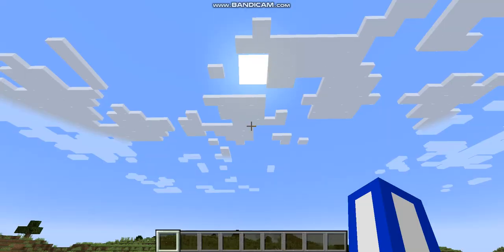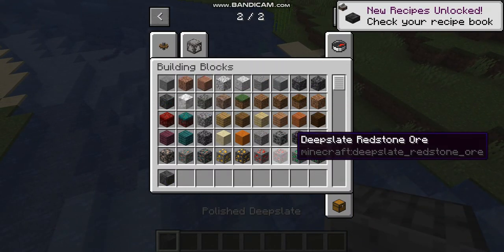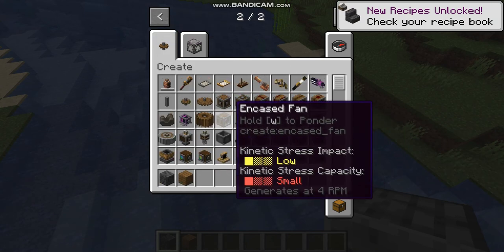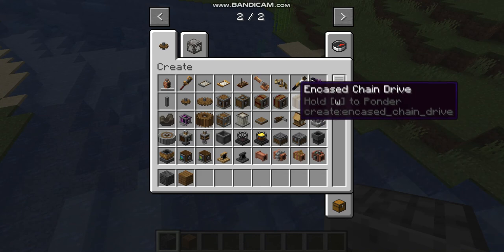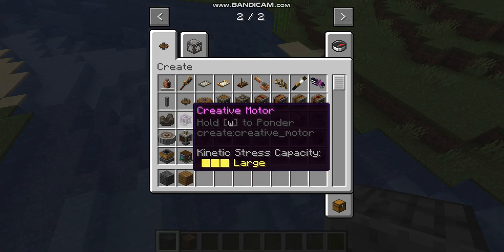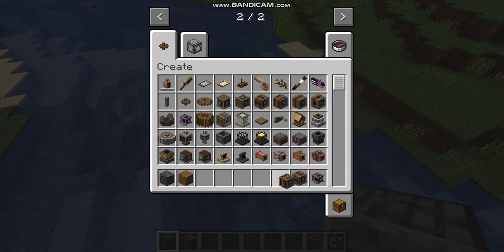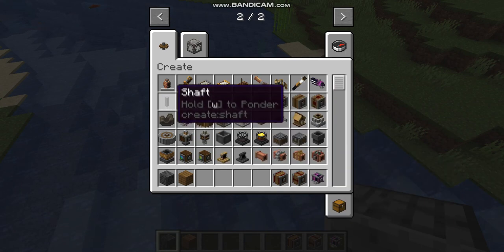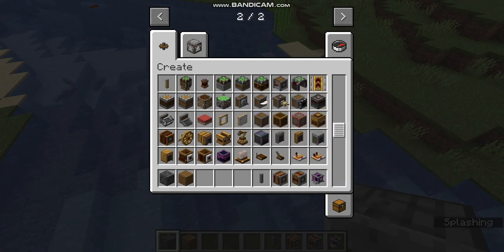In order to create a drawbridge, firstly you need to pick your selected block. For me personally I like spruce planks and polished deep slate because they go well together. You're also going to need either a creative motor or water wheel — for convenience we'll use a creative motor. We also need a clutch and a gear shift. A clutch, when powered, will stop a shaft from rotating, and the gear shift will alternate the direction.